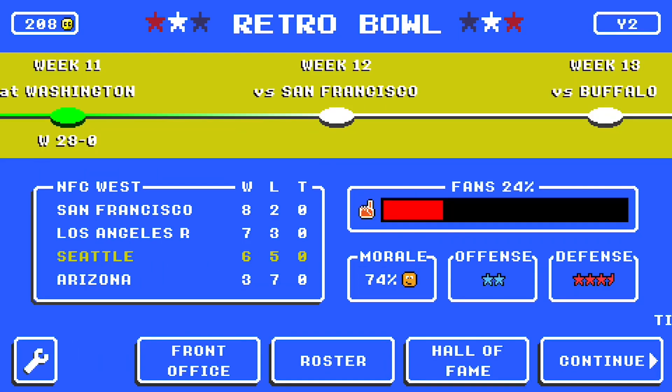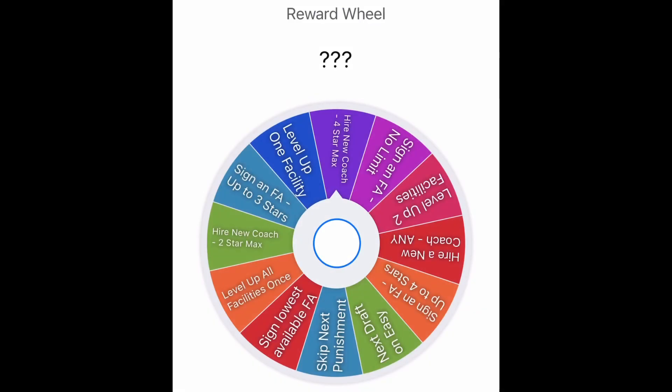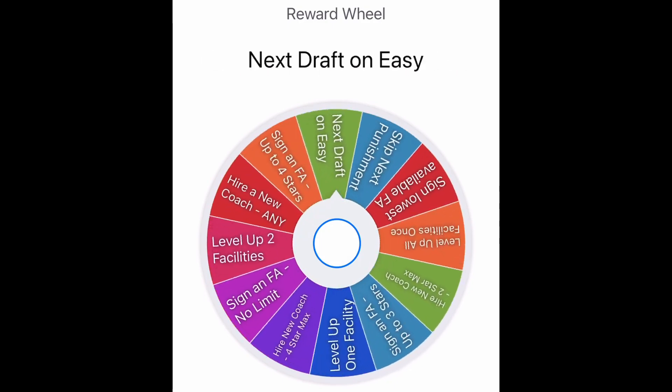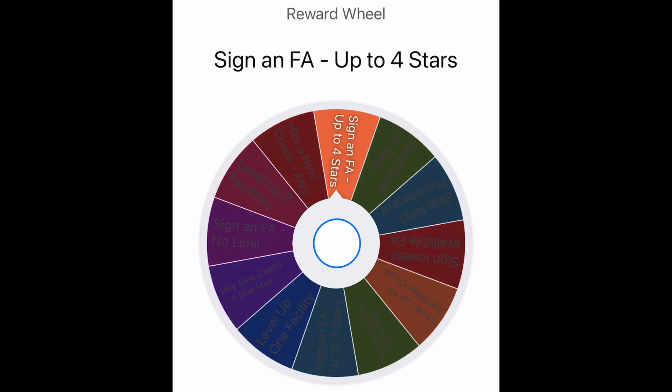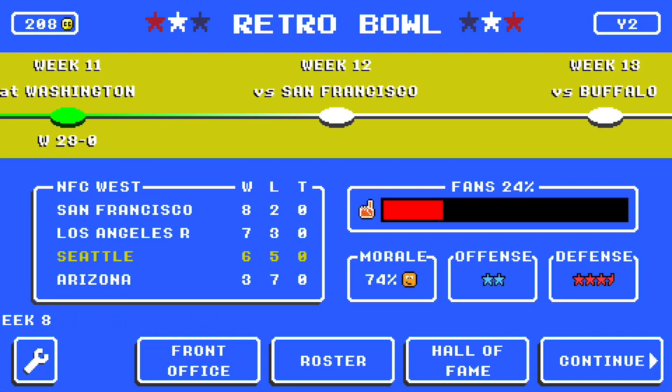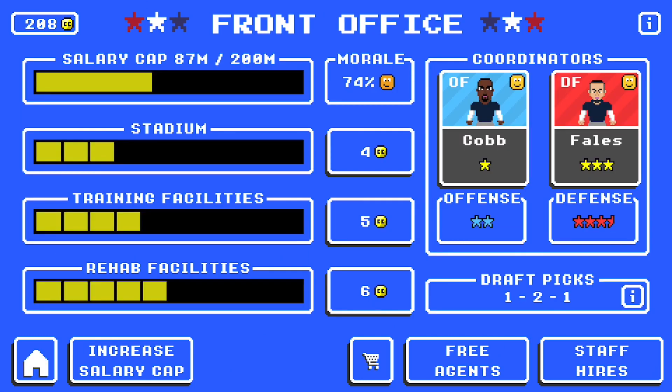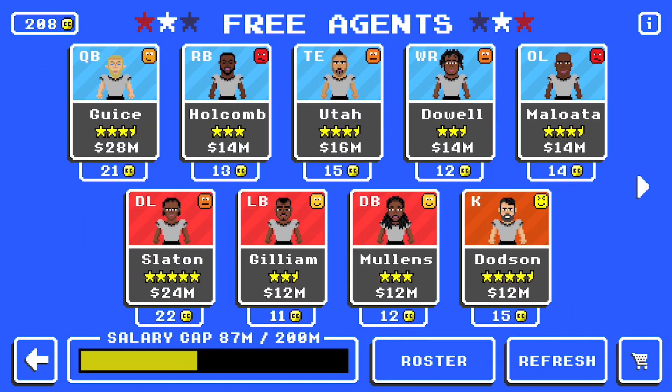Now let's see what we're going to get from our reward wheel for today's 28-0 victory. On the reward wheel, I have one or two new rewards — a couple ideas from the comments, so thank you everybody who left those. We land on free agent signing up to four stars. I like that a lot. Over to the free agent screen — I have ideas from your comments on my wheels, so please leave your ideas and you'll see them on the wheels.